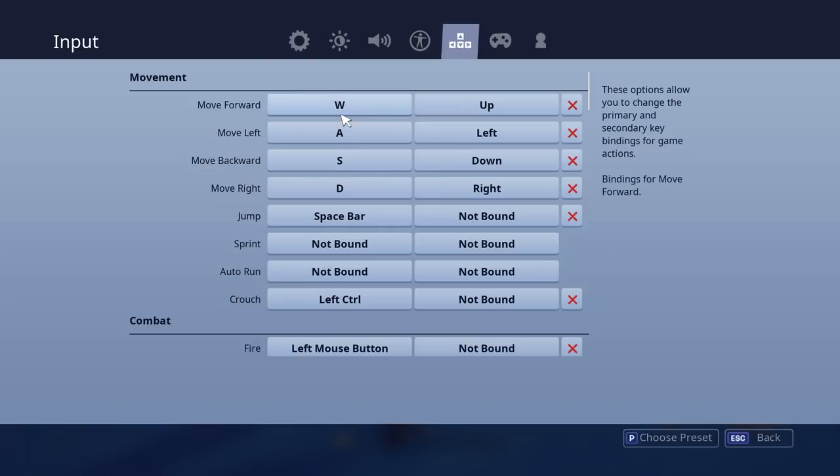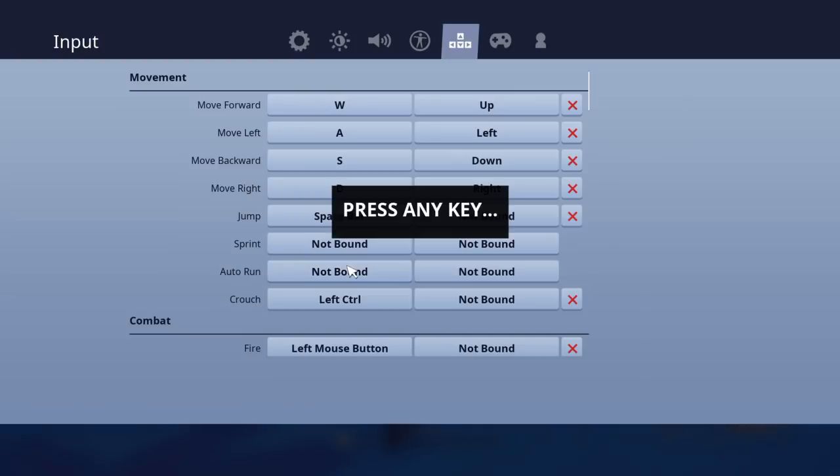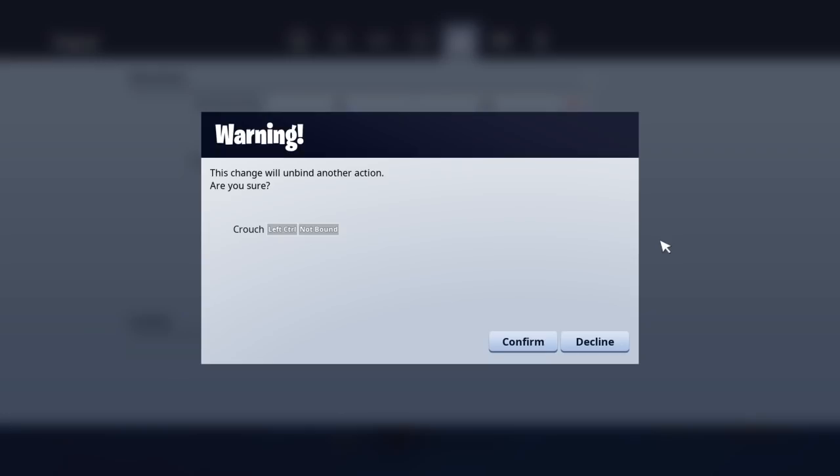So WASD: W moves forward, A moves left, S moves backward, and D moves right. Spacebar to jump as normal. Sprint I don't have bound because I have sprint by default on. Autorun I don't have bound at the minute — I'm getting used to it, I've never used it while I was on console, so it's just staying as nothing.